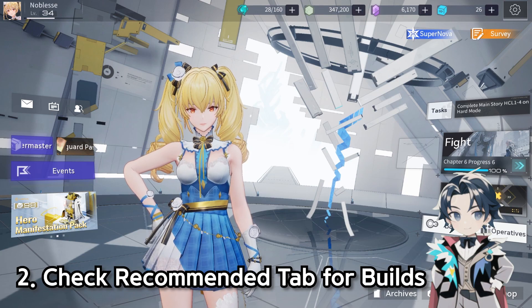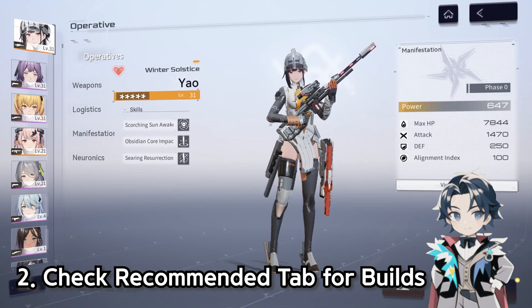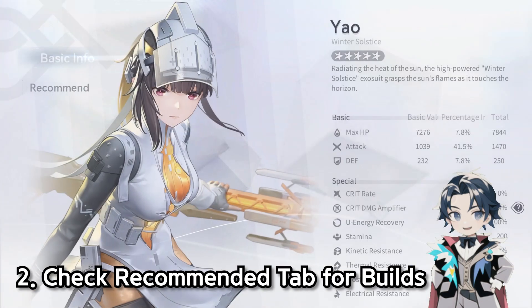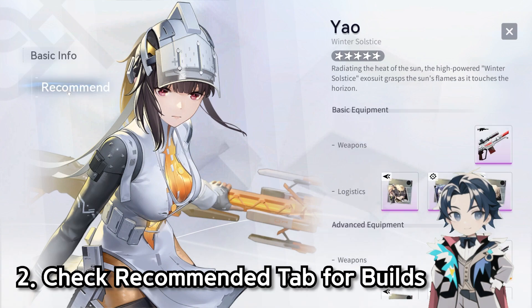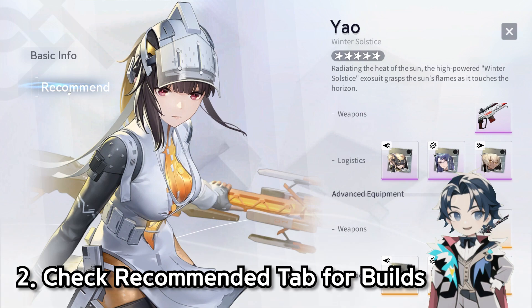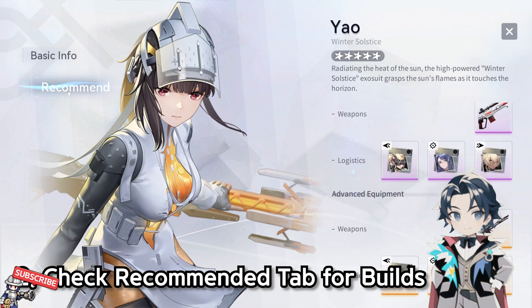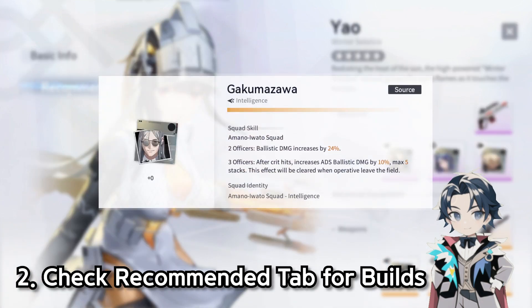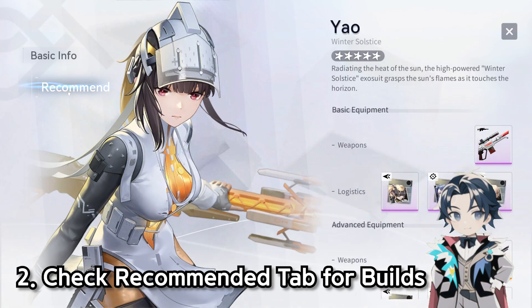Number two on the list: the Recommended tab is absolutely a lifesaver for new players. You go to any character, click View Details, you see Basic Info with all the stats, and then when you click Recommend, the game actually tells you what to go for in your builds. It literally tells you — the top part shows your easier-to-get four stars, then the Events group shows event weapons, and then Logistics shows the logistics you should go for.